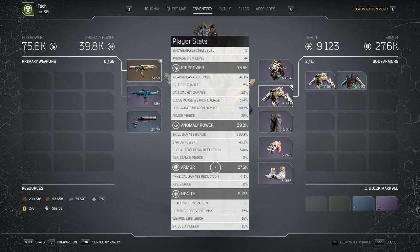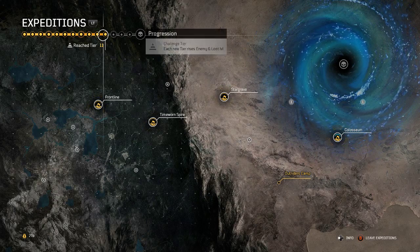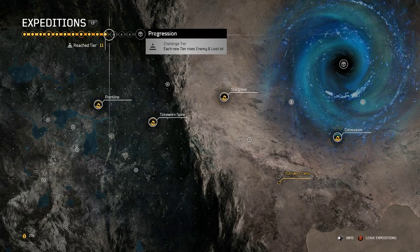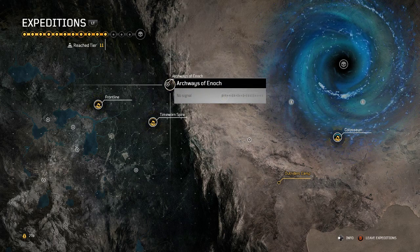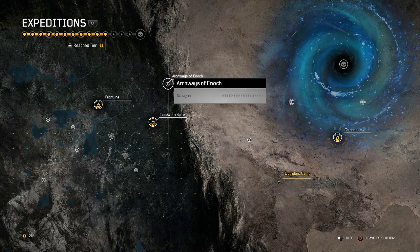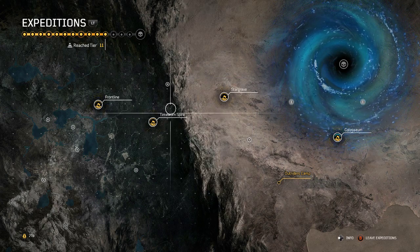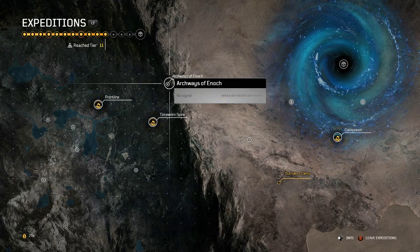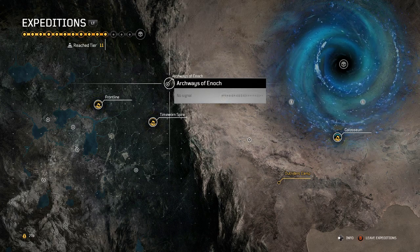So currently I'm on Challenge Tier 11, I just played Archways of Enoch and my shit got kicked — my cheeks got clapped. My first try I made it the furthest, and then the other two or three retries I barely made it.